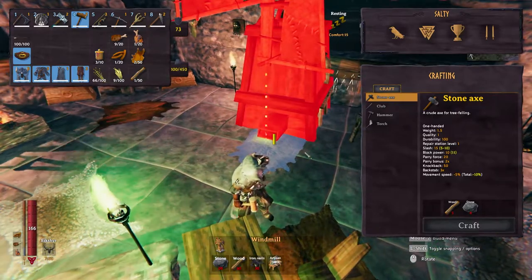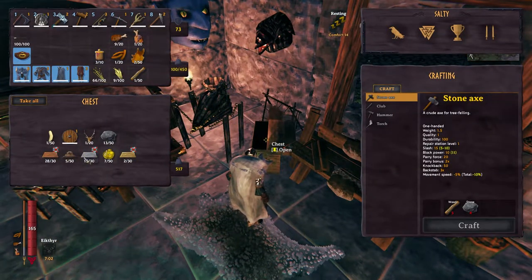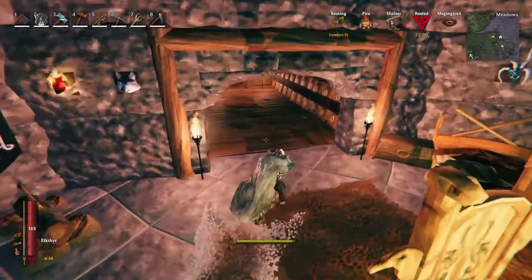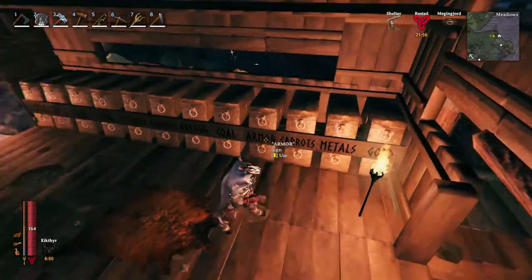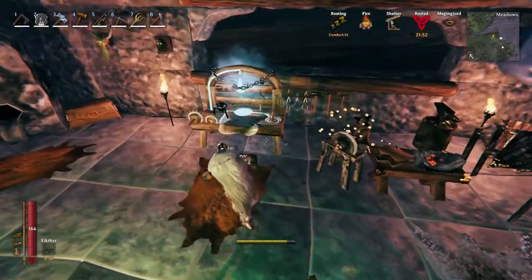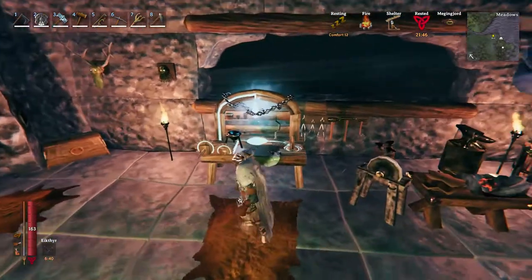Let's see if we have some iron saved up. I probably used all of that too. I am completely broke for metals. I'm gonna have to make trips everywhere to the swamp — yeah, we don't have any more metals. I can't craft or upgrade anything, but it looks cool.